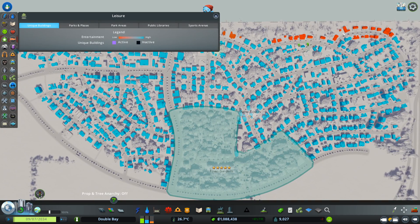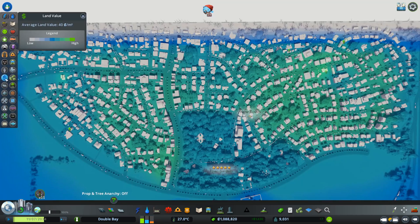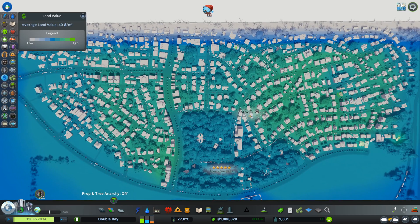Take a look at the buildings — all upgrading and a lot happier with leisure. They are changing from red to blue, which is the highest tier. All these buildings with the little green arrows are upgrading now, just because this raised the land value. We have a lot more green on the map.